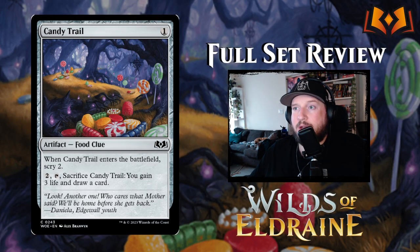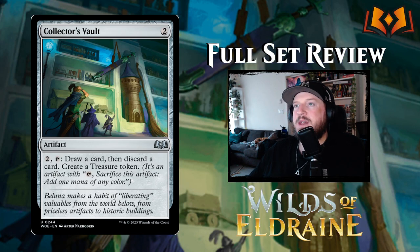Next up we have Candy Trail — one colorless for a food clue artifact, so you get both food and clue aspects. When it enters the battlefield you scry two, and then you can pay two to sacrifice it, gain three life and draw a card. It's an added-value, combined food-clue — very cool.